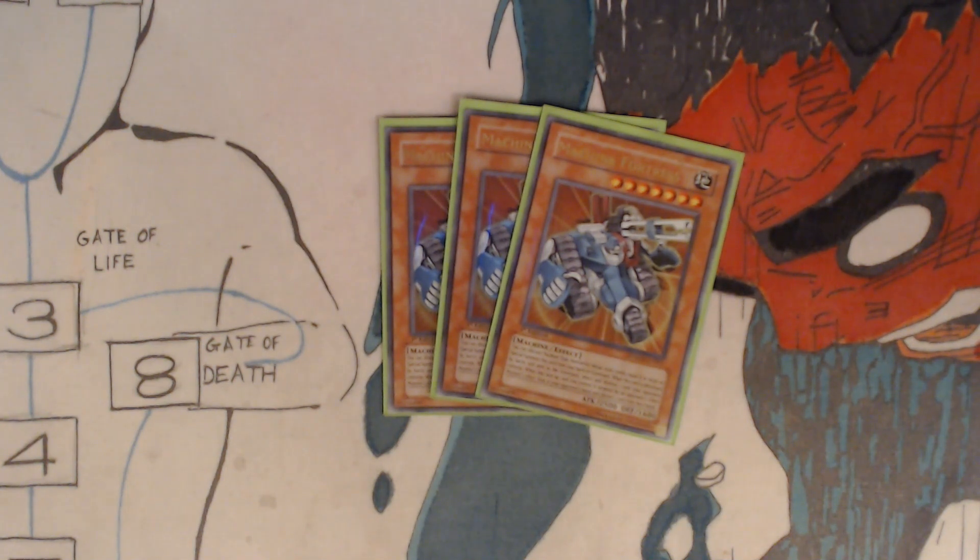When this face-up card you control is targeted by an opponent's effect monster, look at your opponent's hand and discard one card from their hand.